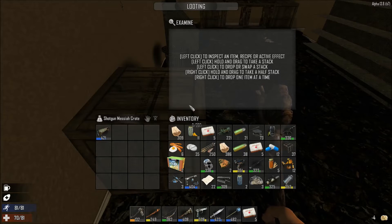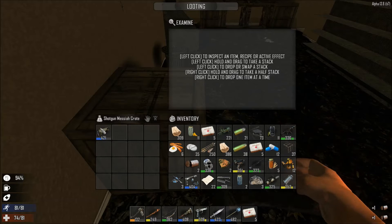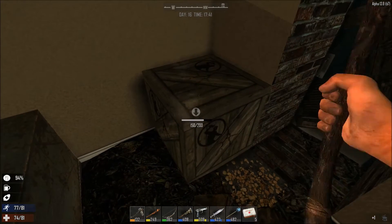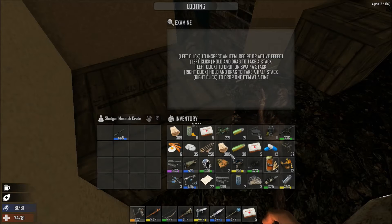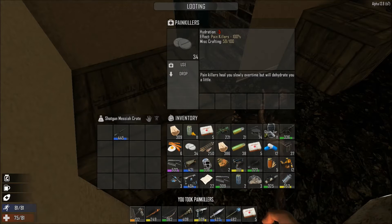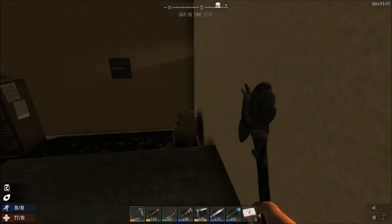Shotgun barrel — plenty of that. Let's get some out here. I'll eat some real sham — sham lasts forever. Perfect. What's in here? Oh, crystal parts in purple — nice. Hunting rifle barrel — definitely want that. I'm going to ditch the blast in this; we can make some anytime.